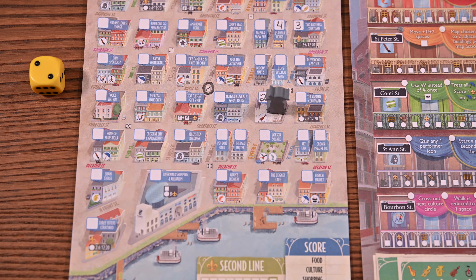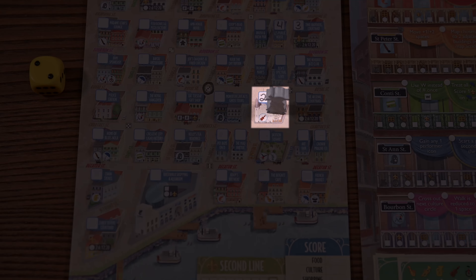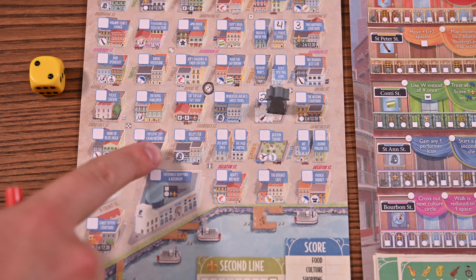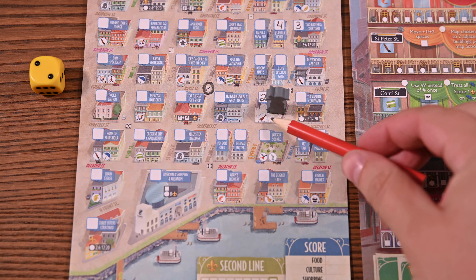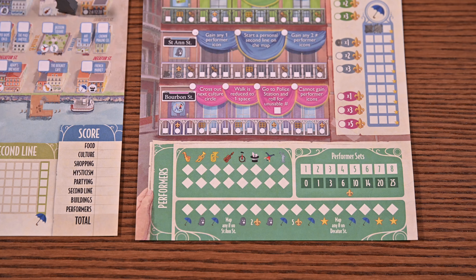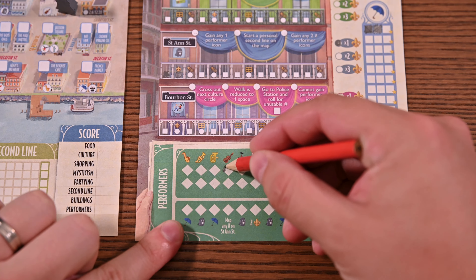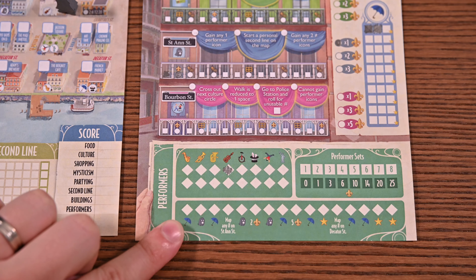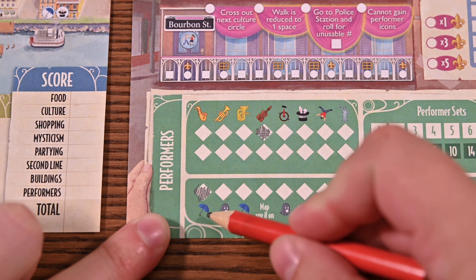Building action. In this step you'll resolve any icons shown on the building you're visiting, left to right. These will sometimes be activity or umbrella icons. In addition, you'll also have the opportunity to see performers. For each performer icon you'll mark the topmost empty box of the associated performer type and then proceed by marking the leftmost box of the performer track, making sure to resolve any bonus icons marked along the way.